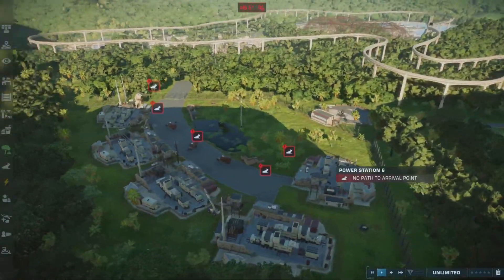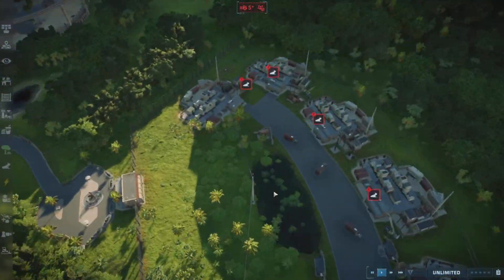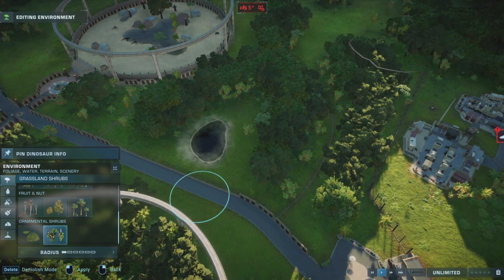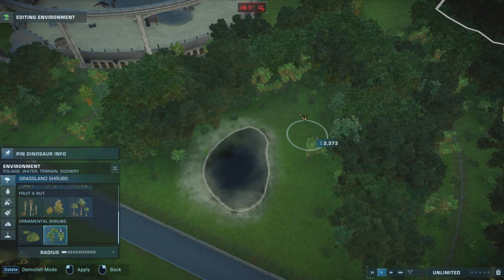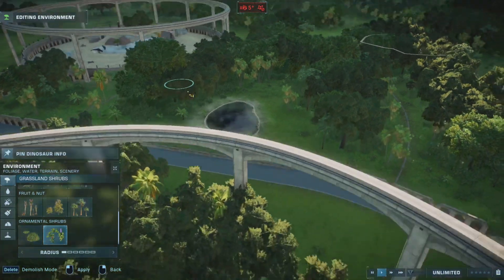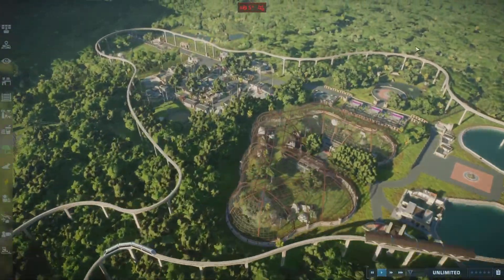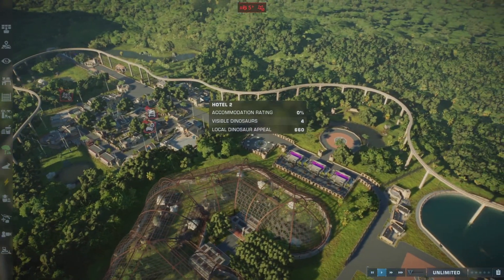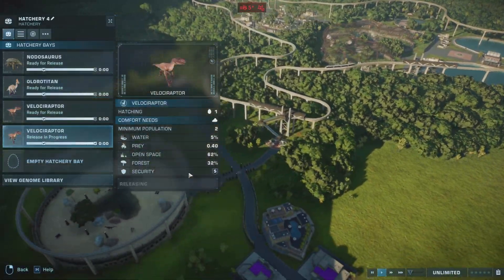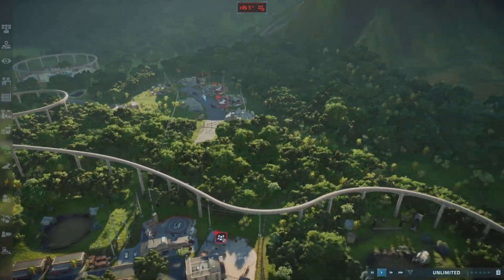Let's keep it overgrown — gives it a more natural vibe. Now we've got to add some foliage in here, some ornamental shrubs. Let's put in our raptors — let's get our one quillian in, the alpha.